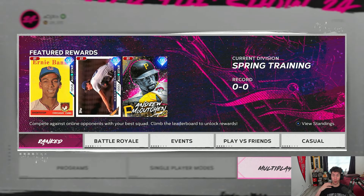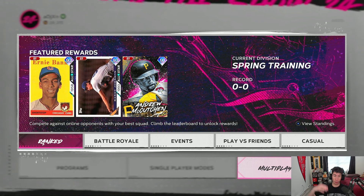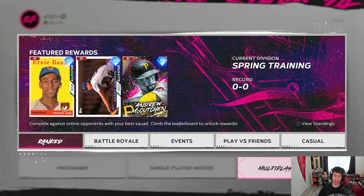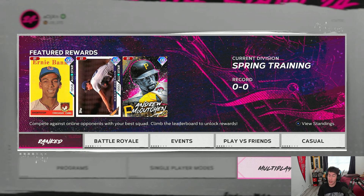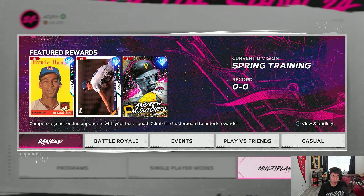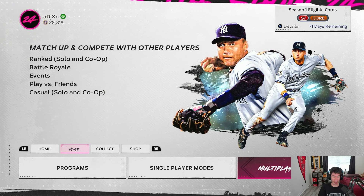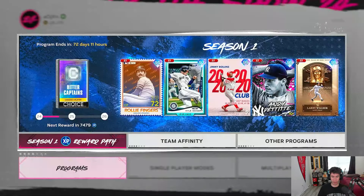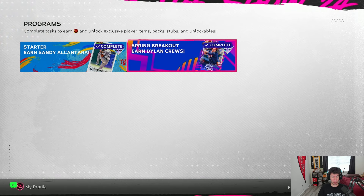With that ranked program update, I think you're going to be able to progress further and get to those World Series rewards. That World Series pack reward is sellable — if you wanted Ernie Banks or Randy Johnson but didn't want to use them, you could sell for stubs. Once they drop the update and people can get the cards through the program, we're probably going to see prices drop a little bit. I don't know if Randy Johnson will still be above 200,000 stubs.